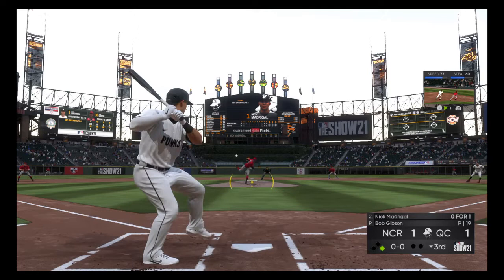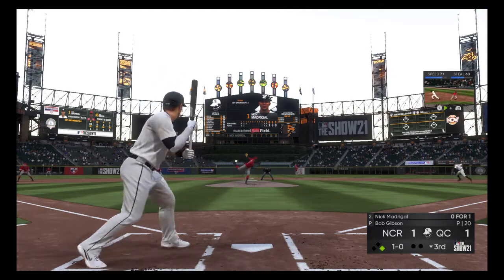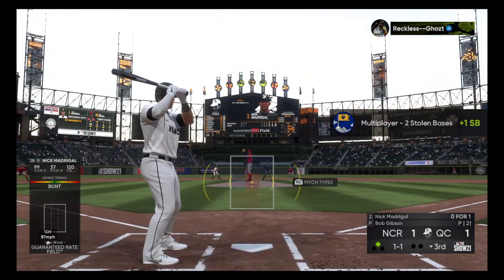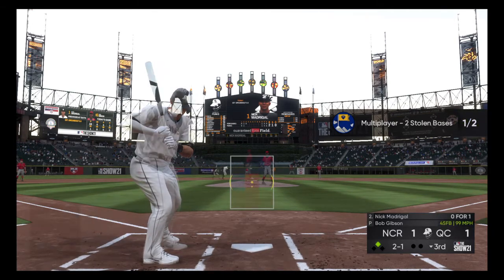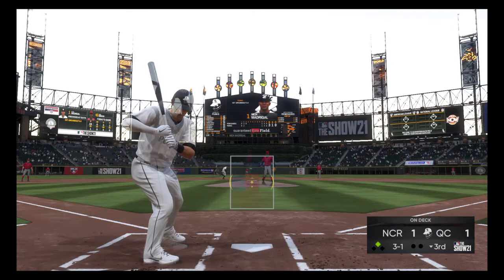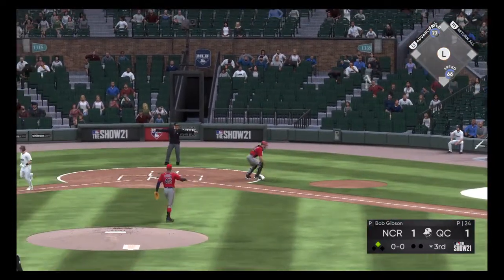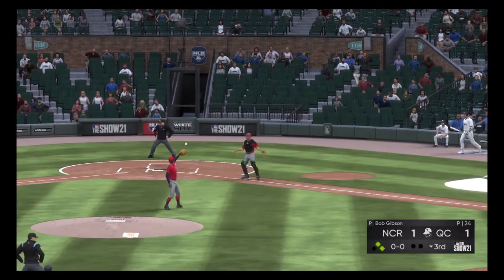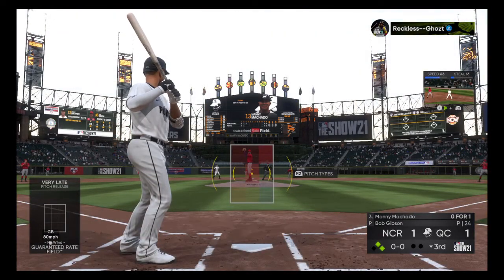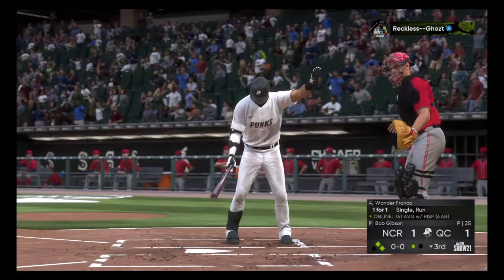Bringing up Nick Madrigal at 0-1. Gibson's 1-0 — stolen base for Willie Mays on a bad pitch. Here's the pitch to Madrigal — taken inside. 2-1 taken outside. 3-1 — ball four, walk. Runners on first and second with nobody out for the Punks. Brings up Manny Machado, who popped out in the first. Gibson's first pitch — swung on a line drive, caught by first baseman Aaron, who dives. Madrigal is safely back at first.